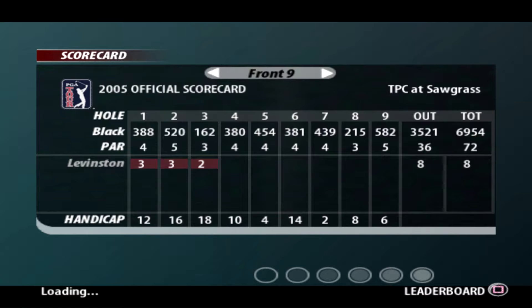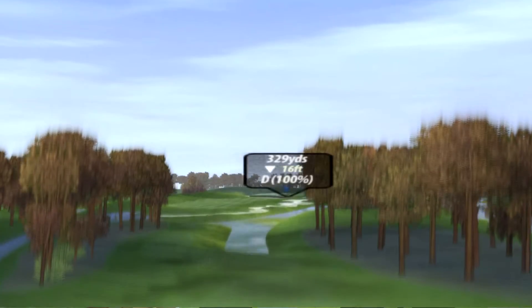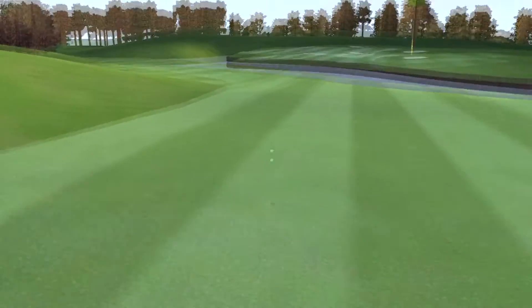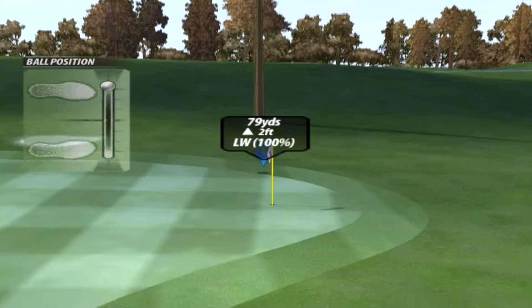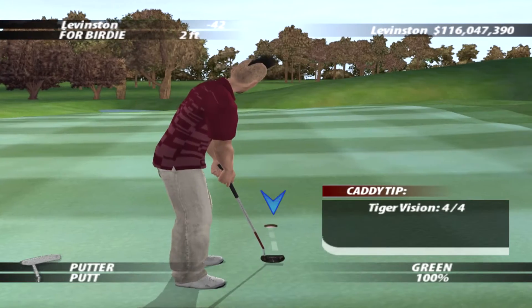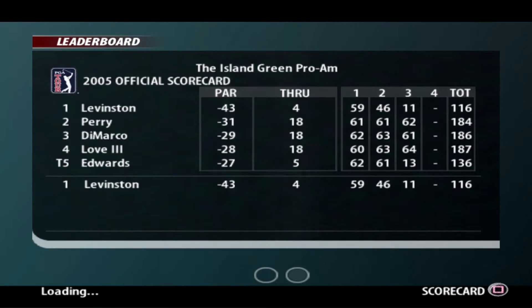Short par four coming up — it's the one with the river between us and the green, so we can't get there in one. TPC Sawgrass, par four. You can get that off the white tees, but not off the black. So we'll hit a normal shot, bit of spin, try to get it to the end as best we can without risking the water. I've hit that right — what a fantastic looking approach. Power was spot on but I've hit it right, so we're going to get it in. Perfect line on that — could have been a hole-out, but still, it's a birdie. We'll take it.